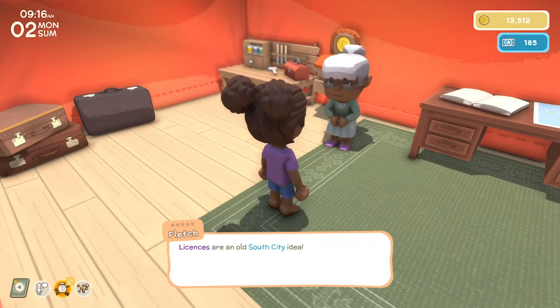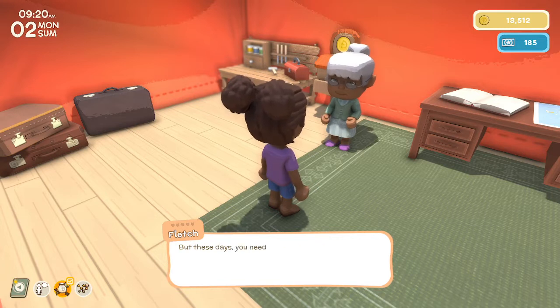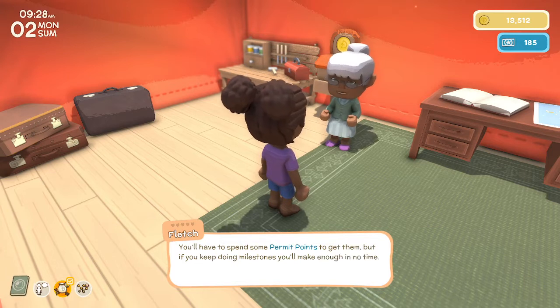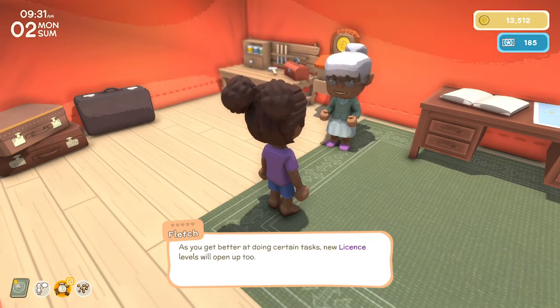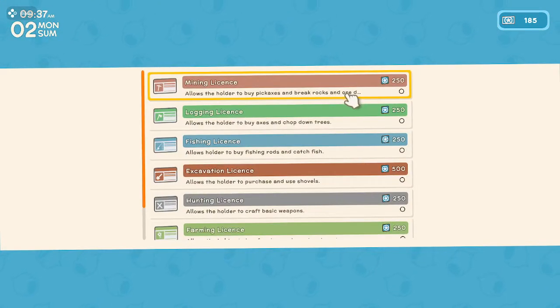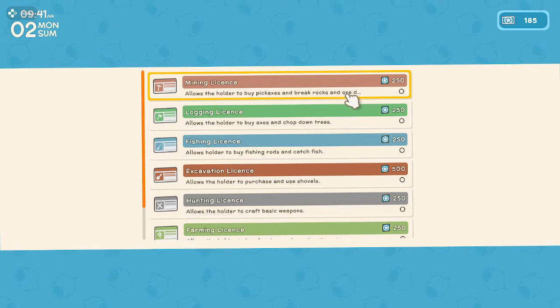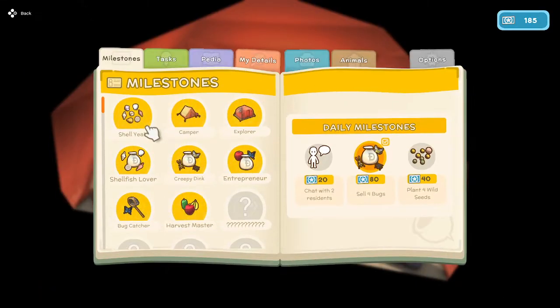Licenses are old South City ideas. Back when Fletch was growing up you didn't need a license for anything, but these days you need one for everything. Luckily, Fletch is an accredited license giver. To apply for a license, come talk to her. You'll have to spend permit points, but if you keep doing milestones you'll make enough in no time. As you get better at certain tasks, new license levels open up too. The lowest priced one is 2.50 for mining and I only have 1.85.